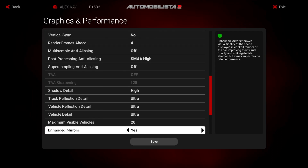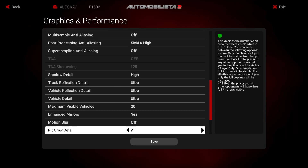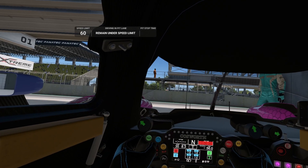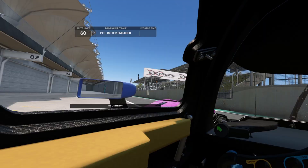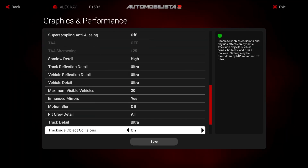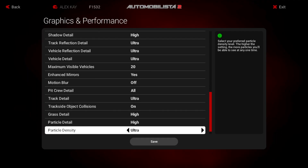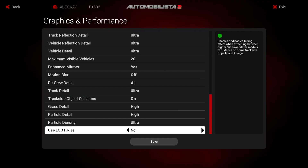Enhanced mirrors are turned on, motion blur is off, pit crew detail is set to all — though you can also set this to just player so you only see your pit crew during a pit stop, which can also save some performance. Track detail is set to ultra, track side collisions on, grass and particle detail are set to high, particle density is ultra, and LOD fades off.